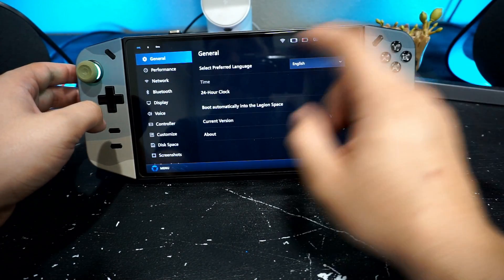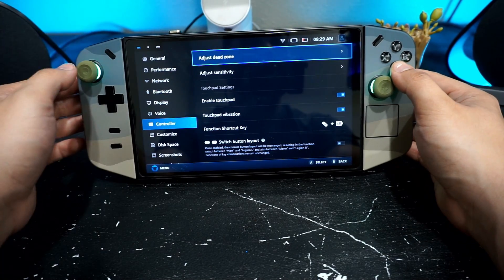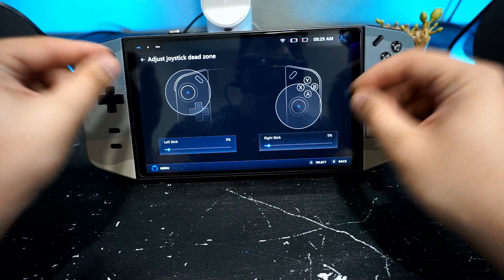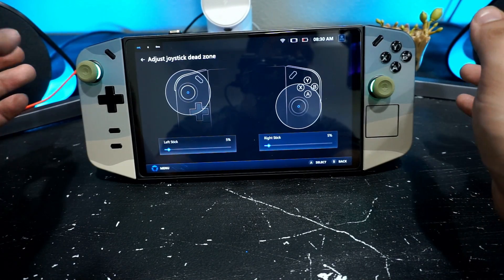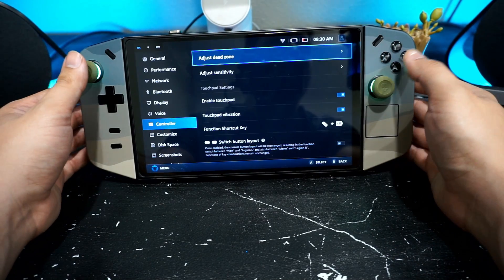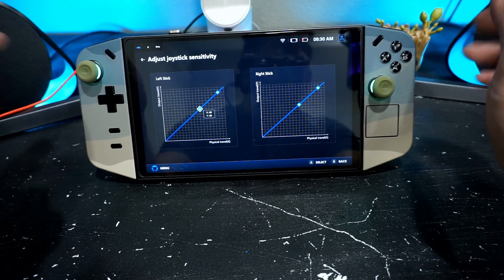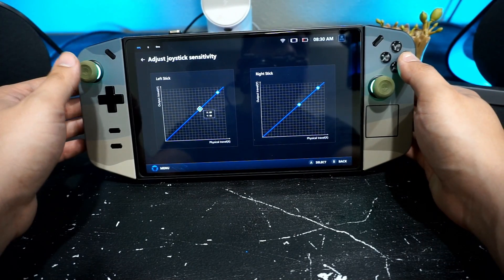Another thing the Legion Space update added is sensitivity control. If you go to Settings and then Controller, there's a new option to adjust the dead zone. A smaller dead zone means more snappy, responsive analog sticks — great for racing games. A bigger dead zone can help with stick drift. You can also adjust the sensitivity of the analog sticks here, though personally I prefer to do that inside the game itself.